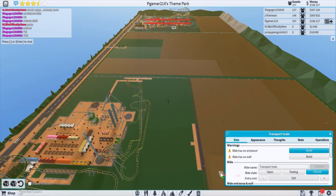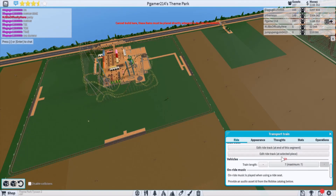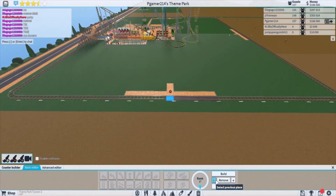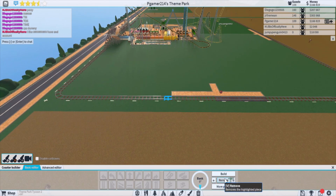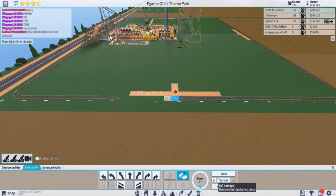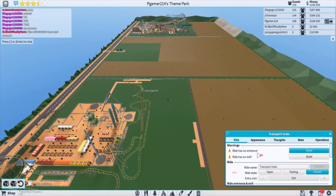That's going to be all station. I'm going to have to change that — let's start at the selected piece. I need to go this way. Yeah, there we go — and then one track piece and it's done, hooray!